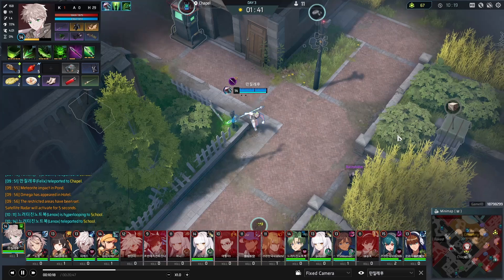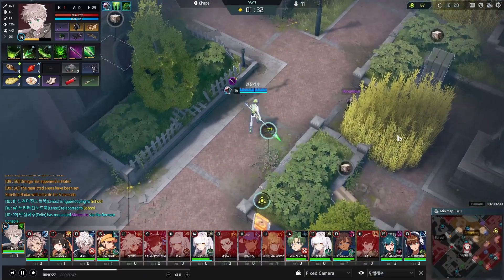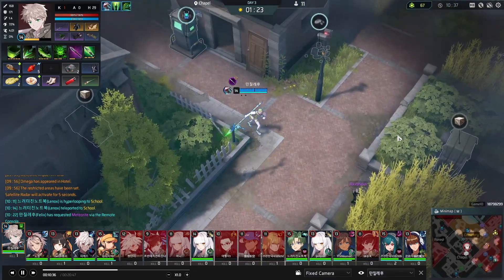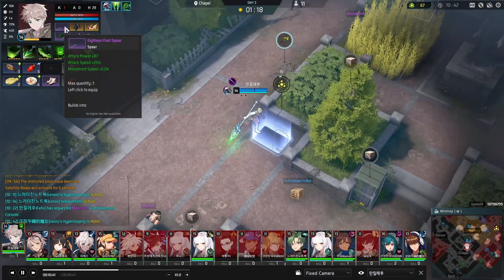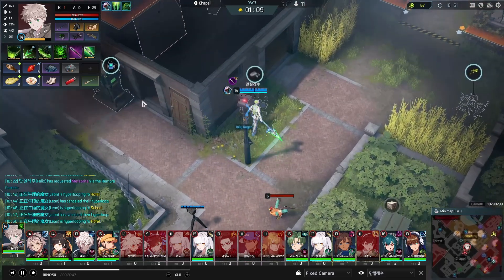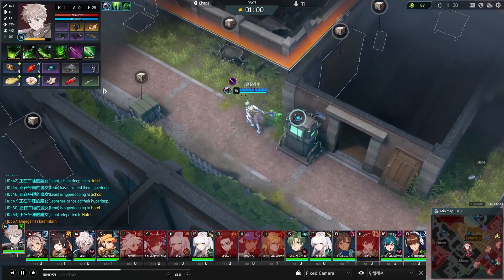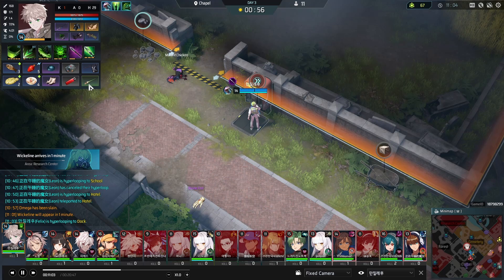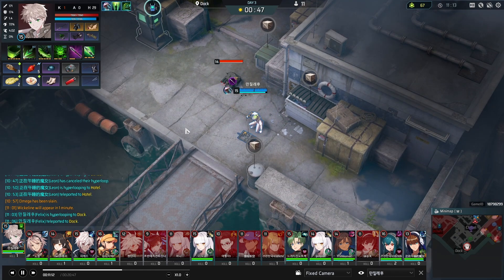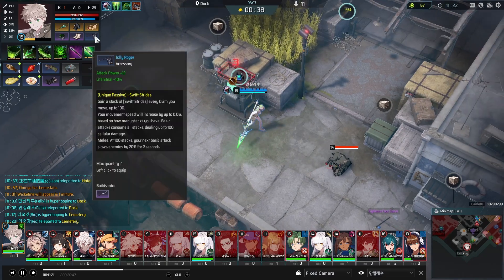He only has one kill at this point. He wants to order a Meteorite. He still hasn't put on Jolly Roger, which is a little surprising. Maybe he only goes Jolly Roger if he gets Cosmic Biden because he needs the attack speed. He's gonna make Cosmic Biden here but he has to find the last part — he needs a knife. He's gonna go to Hotel or Dock — either one has knives. There's the knife. Now he's gonna make Cosmic Biden. He put on Jolly Roger — he wanted the attack speed.